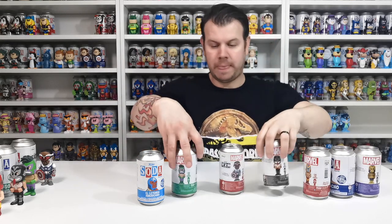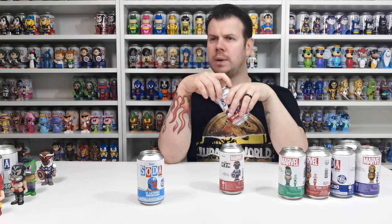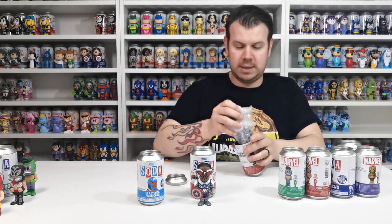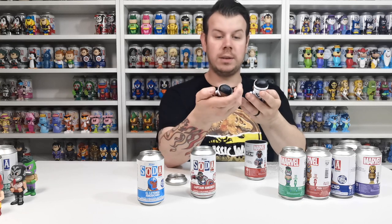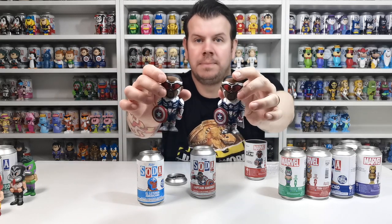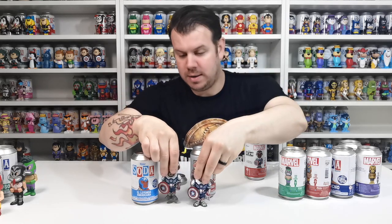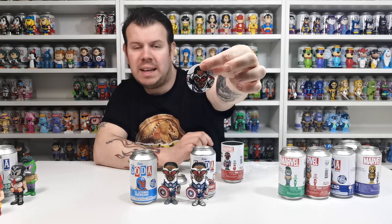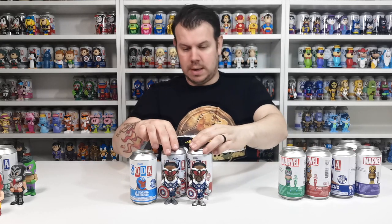Let's start with Captain America — well, Falcon. We never got the chase for that one. There's the common version right there. The difference with the chase is he has wings on the back and is metallic — it's actually a really nice piece. So there's the difference between the common and the chase. We now have the complete Captain America chase and non-chase set. The token says you found the chase one in 1600.